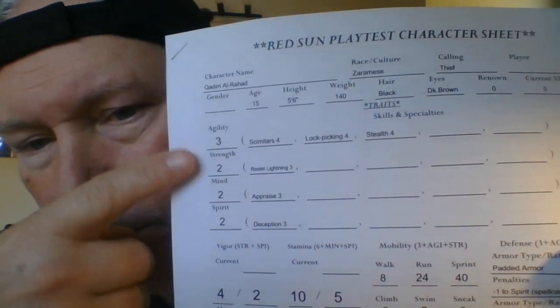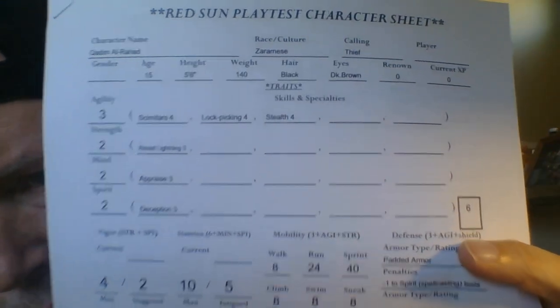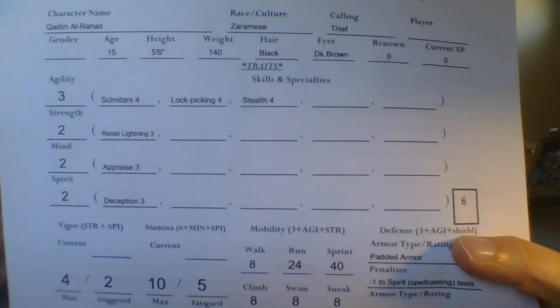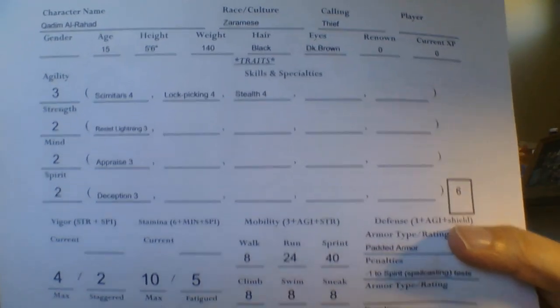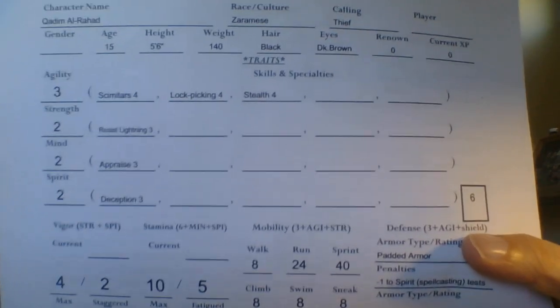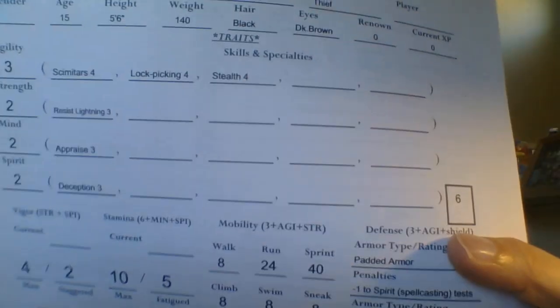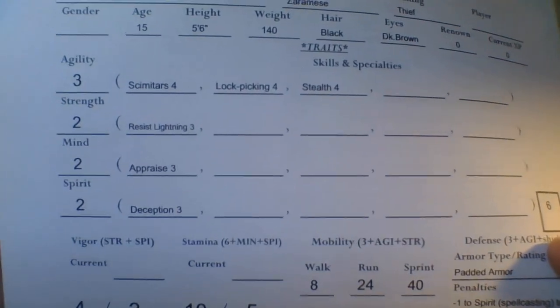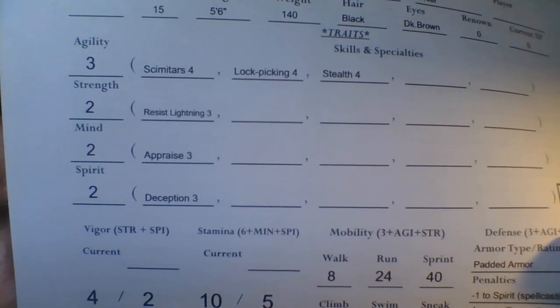Let's get to these basic attributes — actually they're called Traits in Red Sun, though I might change them back to attributes, which is the terminology I use in Savage Kingdoms. Dungeons and Dragons calls them ability scores, some people call them stats. Currently they're called traits. As you can see, there are only four of them: Agility, Strength, Mind, and Spirit.